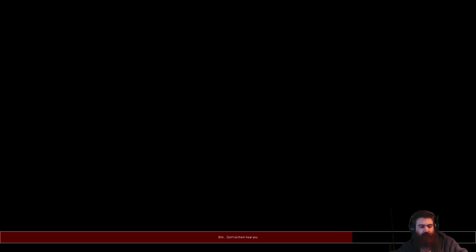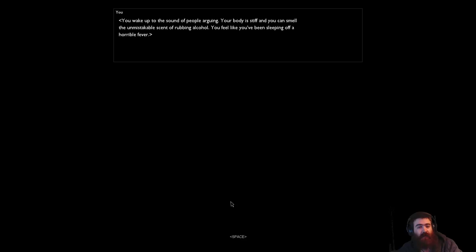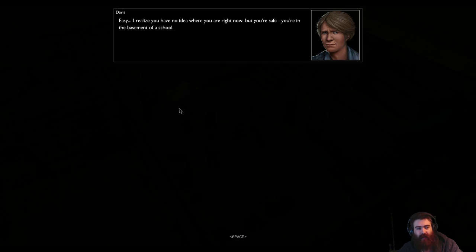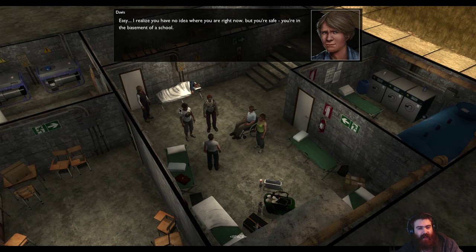So yeah, there's not much in the way of sound — I'm not sure if that's me or how I've set it. You wake up to the sound of people arguing. You can smell the unmistakable scent of rubbing alcohol. You feel like you've been sleeping off a horrible fever. The last thing you remember is the plane going down. 'We've got a huge hole in that fence. If we don't fix it, they're going to walk right in here.' 'Who's going to risk going out there — you, me, Joel?' 'I suppose I should be the one to go, being the cop and all. Kind of be nice if someone was watching my back.' You're in the basement of a school. I don't think anyone has ever been safe in the basement of a school before.